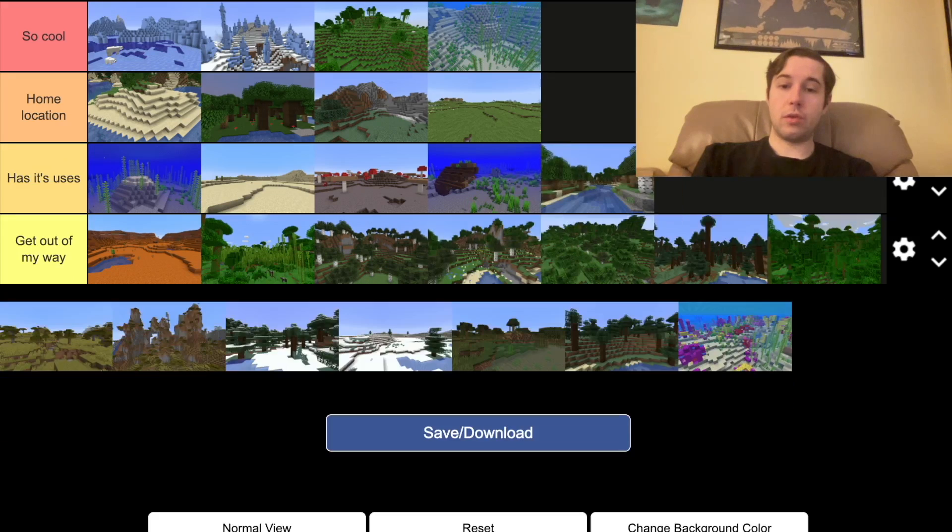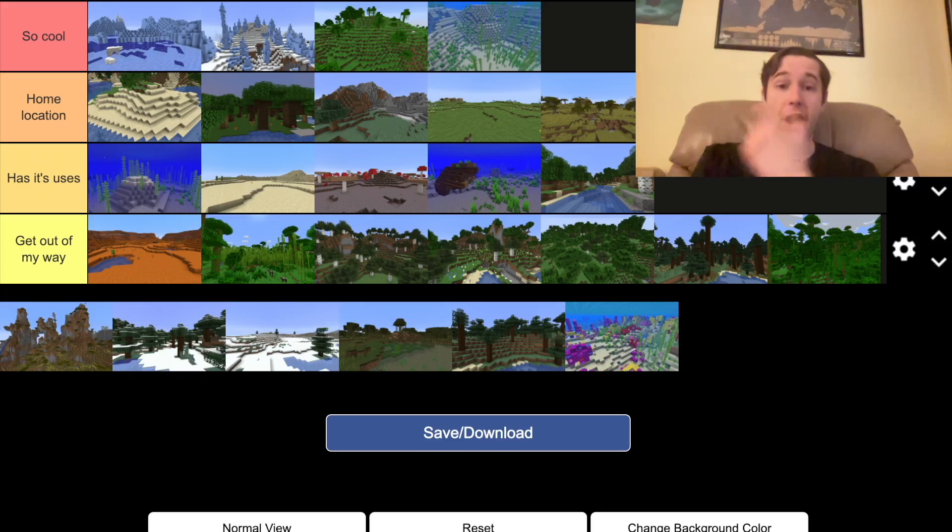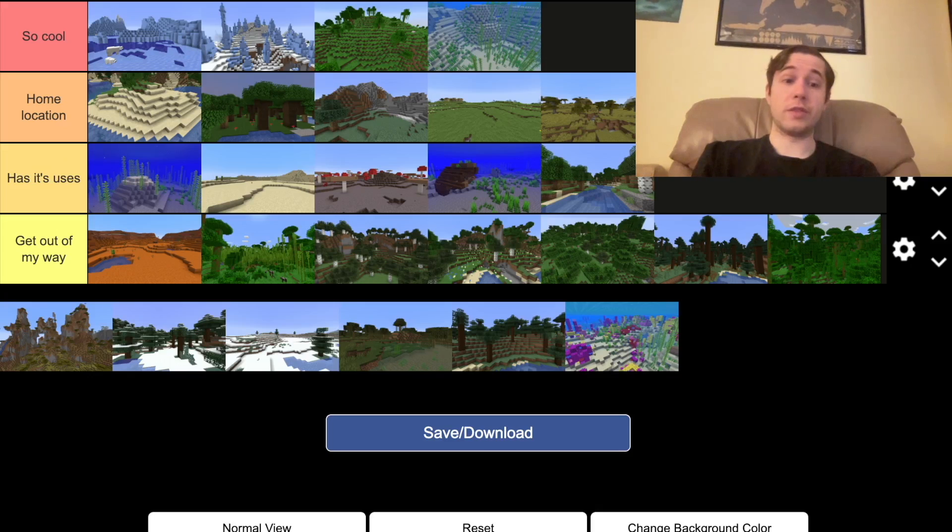Rivers are cool to me — not cool like this, but it has its uses. Like, you can boat down and you'll probably find an ocean, which can get you to a bunch of different biomes. These ones I like — the acacia trees, I don't know what the biome's actually called, but I think they look really nice and I like acacia wood, so I would build there.